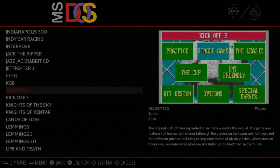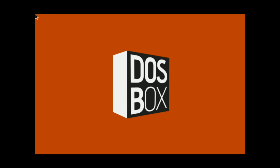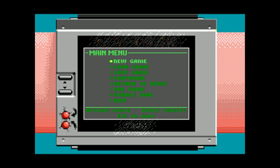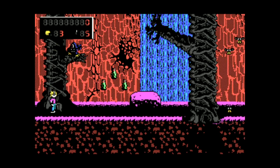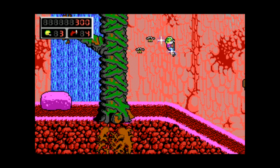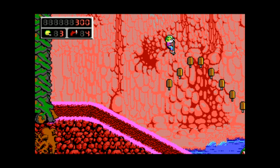Make sure you restart your EmulationStation. So now we're in MS-DOS and let's just go ahead and give Keen a shot. Make sure your keyboard's hooked up. The resolution's pretty good.